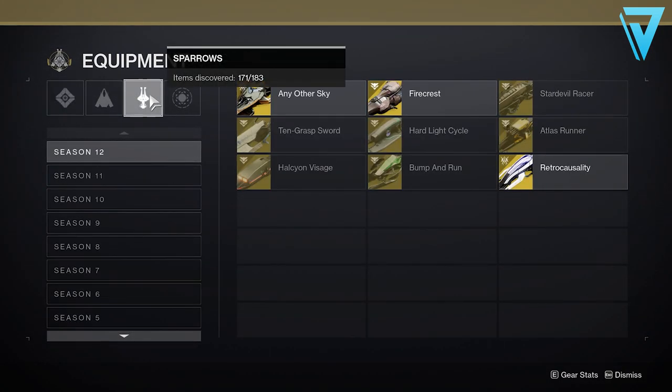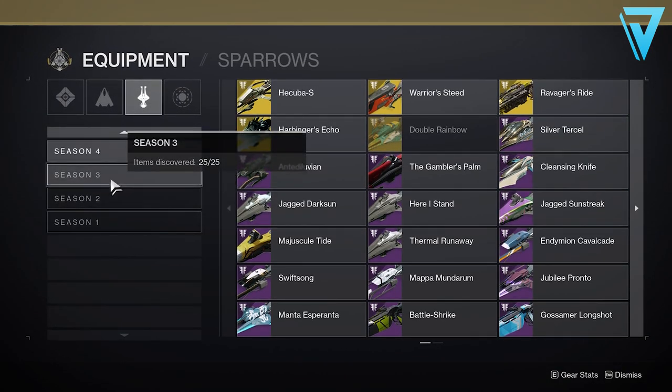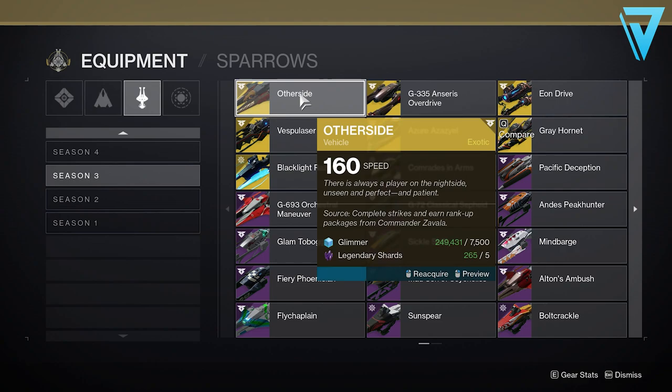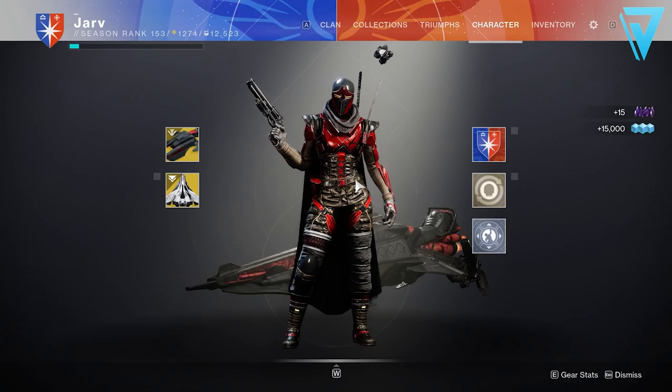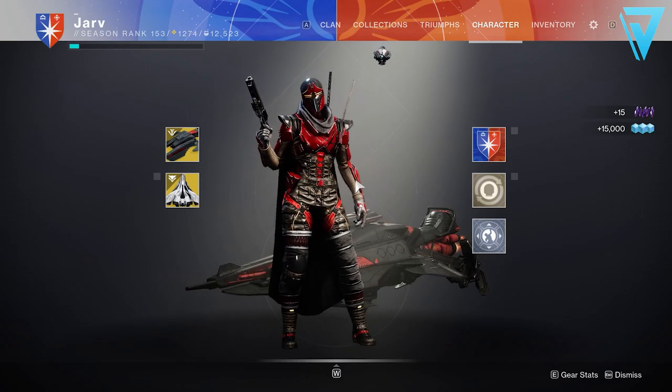While glimmer is readily available from Spider in the Tangled Shore, you can use your vault as an alternative bank account. If you can cap out your glimmer at 250,000, you can purchase the Other Side exotic sparrow from your Collection for 7,500 glimmer and five legendary shards, store it in your vault, and get 5,000 glimmer and 5 shards back when you dismantle it. You only waste 2,500 glimmer per transaction but can store well above the 250,000 glimmer cap, meaning you'll never be short going into season 13.